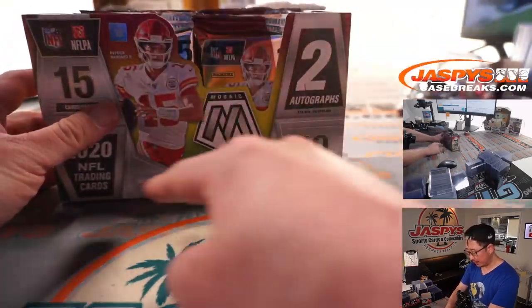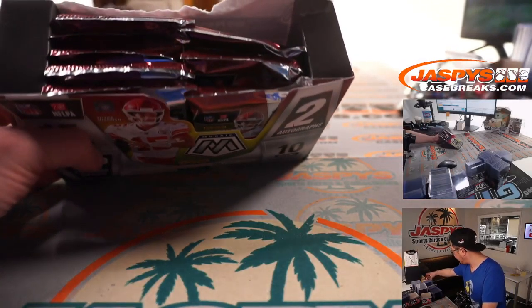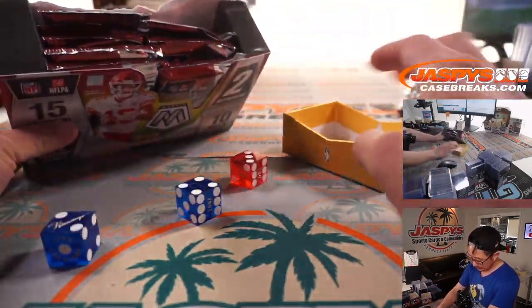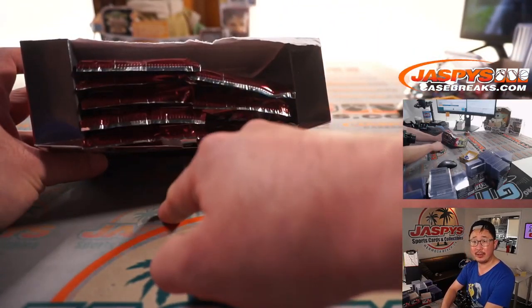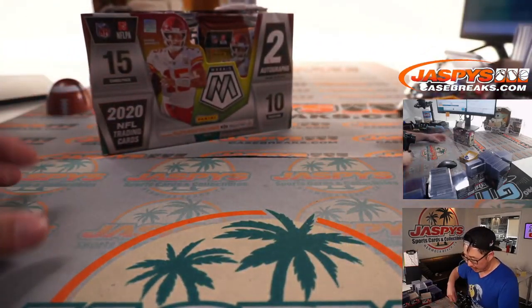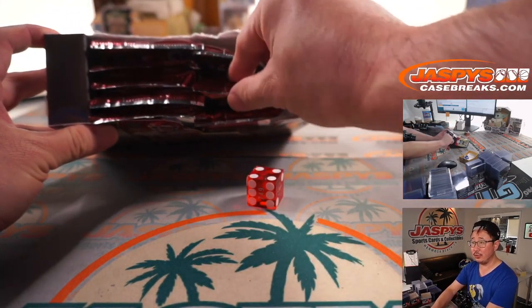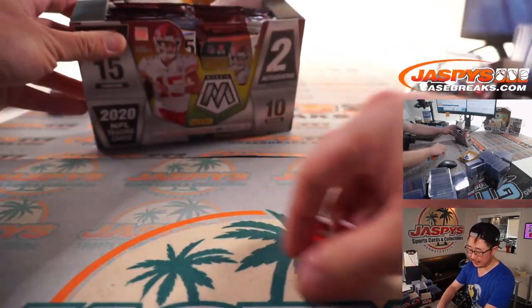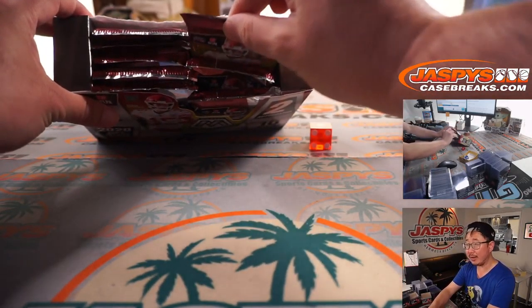There's the fresh box that we opened up. We did pull an autograph, but there still could be one more. So we're going to select a die — I'm going to select that one right there. We'll roll it; first we'll pick a side: one, two, three for the left side, four, five, six for the right side. It rolls four, five, six — right side. Then we go one through six on the packs, and it's one, so it's going to be the top pack right there.